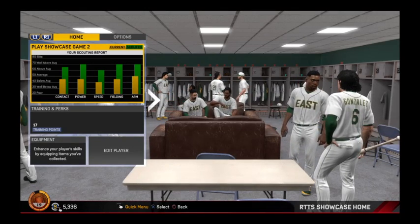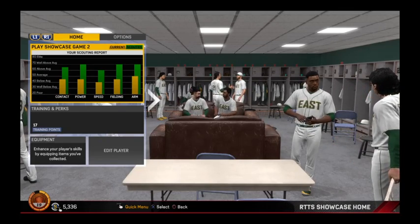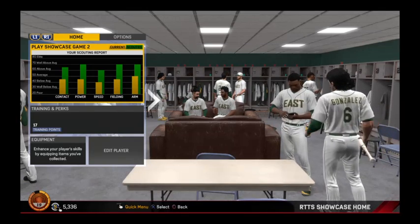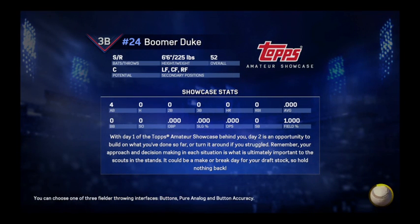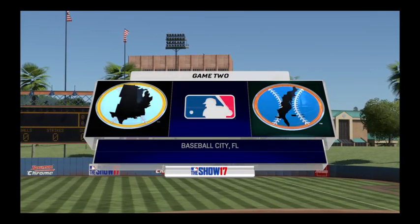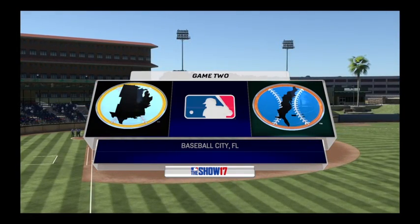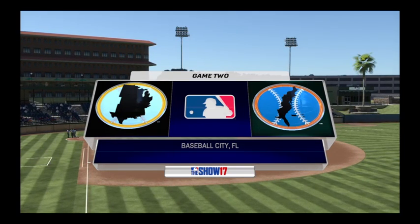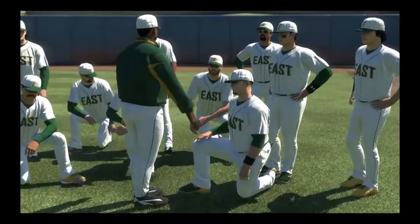Boomer Duke is a freshly created character. All he's done so far is batting practice, some running, and fielding for the scouts. This is our second of two showcase games, which is the last thing you do leading up to the draft, where you find out what organization will be offering you that very meager first contract. What I enjoy most, besides the role-playing element of playing a single character, is that MLB The Show presents it in almost a documentary format.